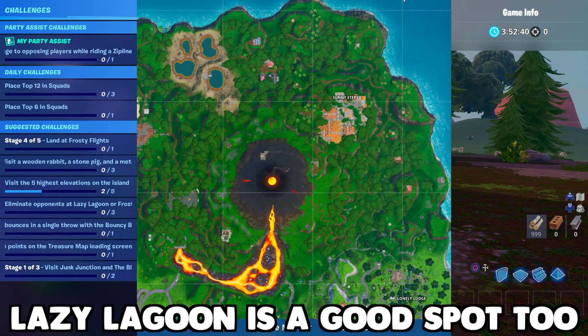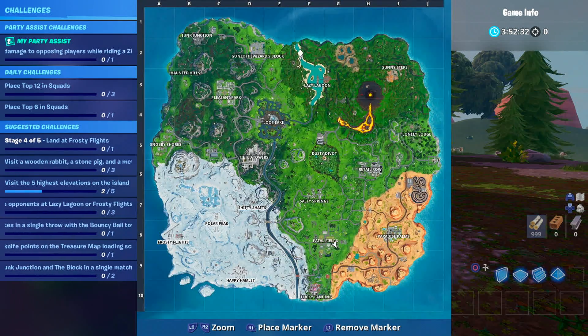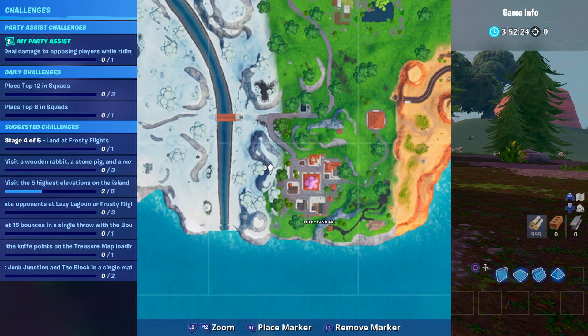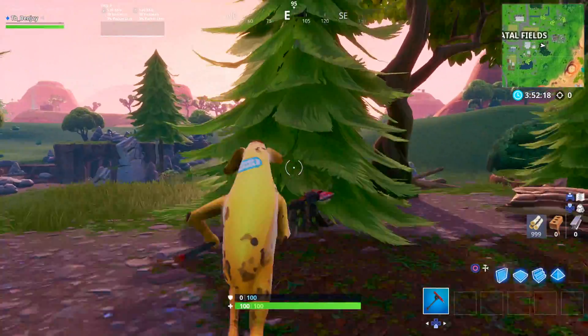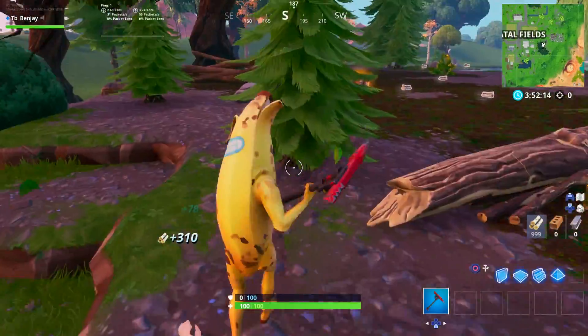There are also a lot of trees near Lazy Lagoon and the northern part of the map near the Block. If you want to exclude yourself from everyone, you can drop on the farthest edges of the map — there are tons of trees near Junk Junction and Haunted Hills too. But the best spot is definitely that forest near Fatal Fields. You can knock out this challenge within one to three games, no doubt.